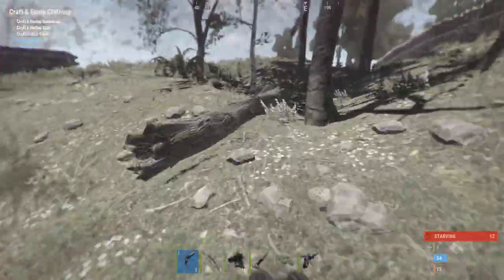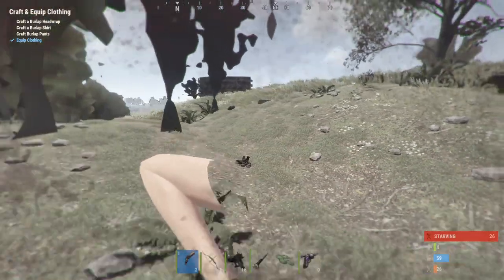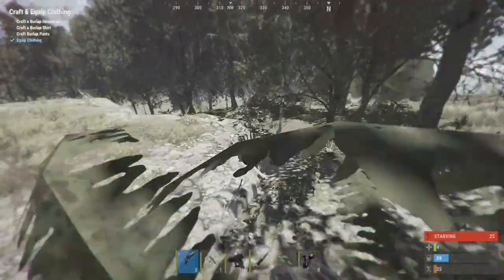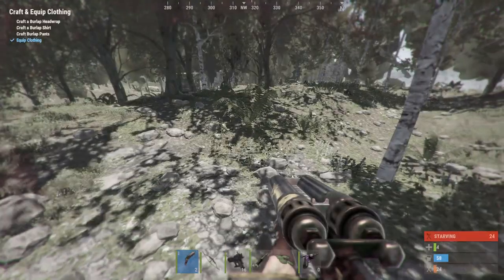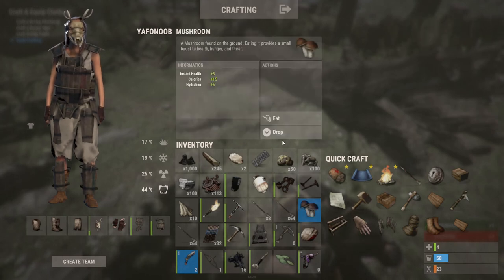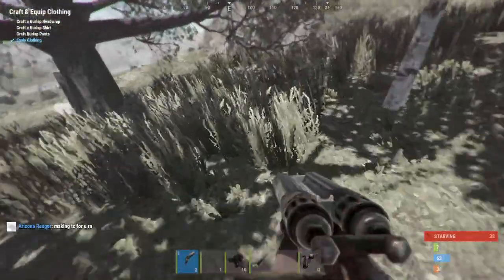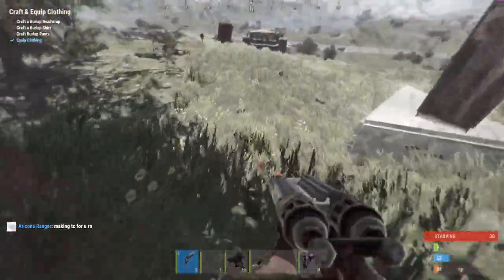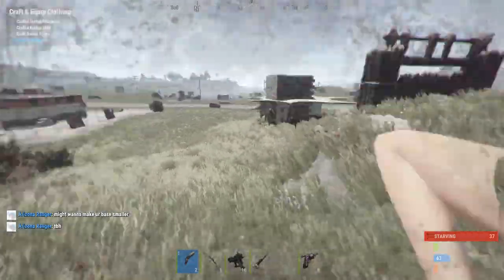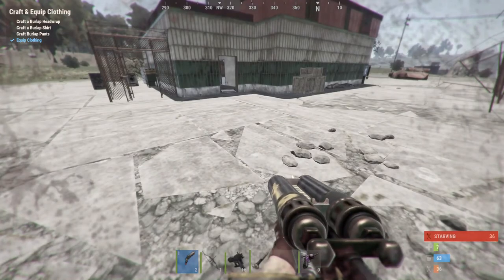There's no fruit, no mushrooms, nothing around. Speak of the devil — wait, is that an animal? I could kill the animal and eat it. Do I have enough for a fireplace? I do! And I've got a bow and arrow. I just need a little bit more hemp. There could be food in here — oh my god, this is risky. This is where everybody's going to be going, but there most likely is food in here. I hear somebody.